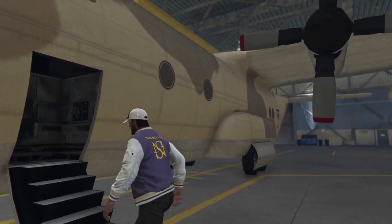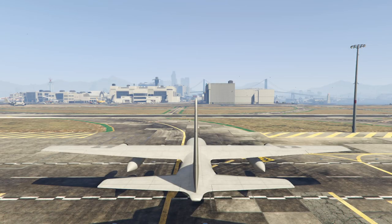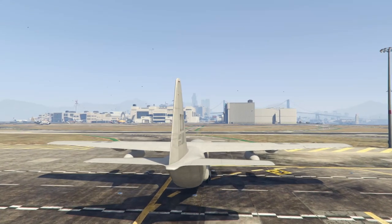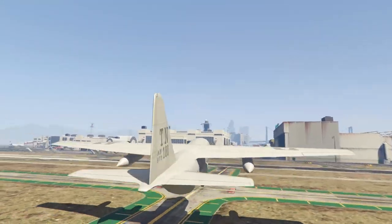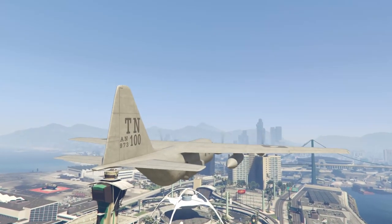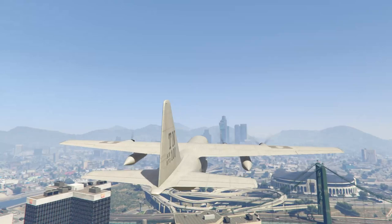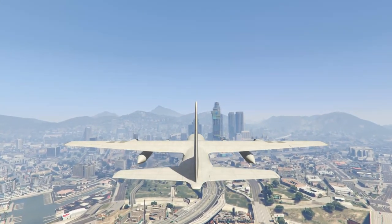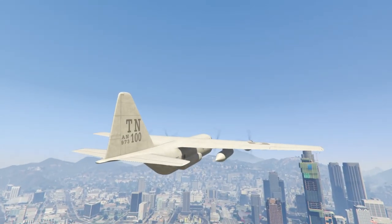It's a big plane so it's not going to be the most maneuverable - not nearly as maneuverable as the Vellum even. The Titan does have one redeeming factor keeping it at number three: it can hold 10 players, which is pretty good. It's a very OG plane - if you think of GTA and planes, you probably think of the Titan alongside the Hydra and the Laser. Once you get it going it's actually not that slow.